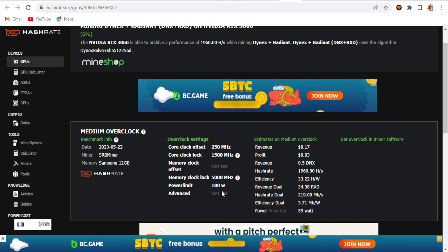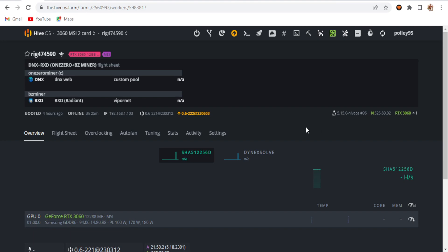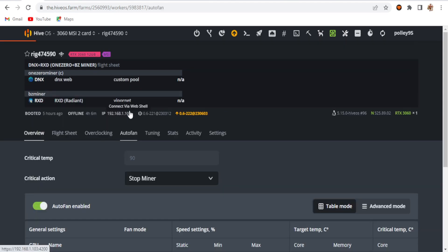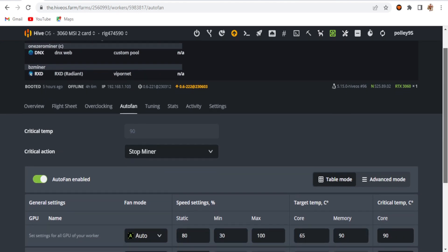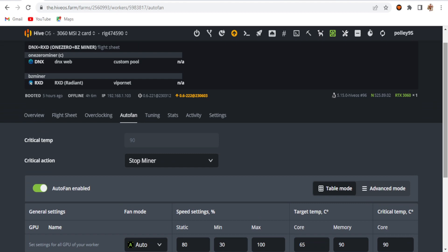Let's go back to my HiveOS account. Here you can see I'm testing on my cards per card — just one card showing. I'm not using any overclock setting directly on the worker; I just clicked on the auto fan speed option and saved. There is no overclock setting applied directly to the card.